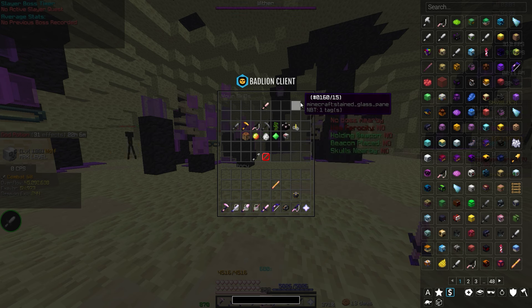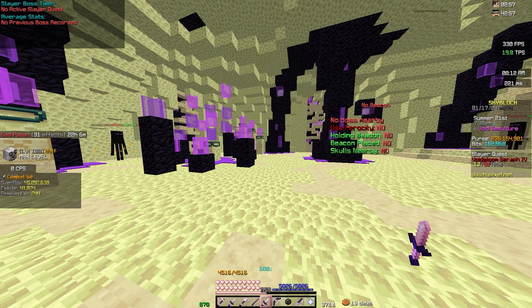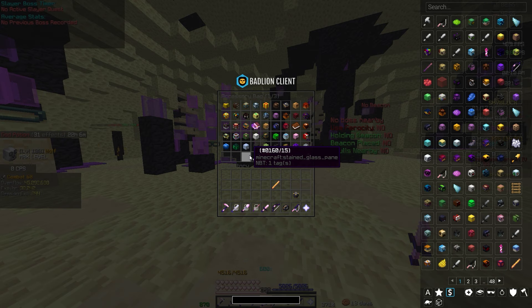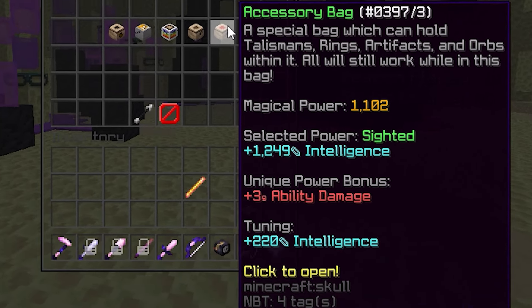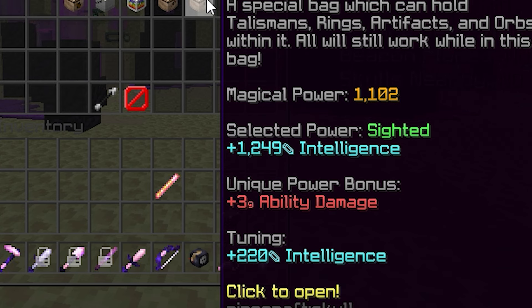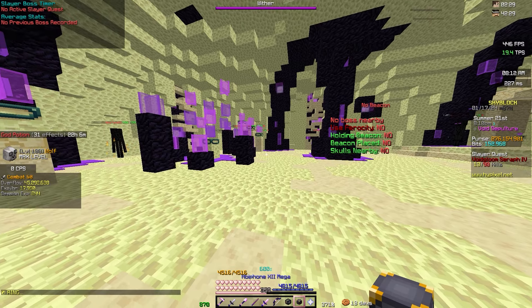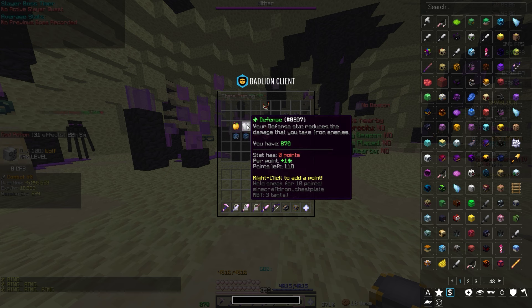I also have Combat 60, Enchanting 60, and Alchemy 50, which all increase my damage, and my talismans giving me a total of 1102 magical power. I've selected the Sighted reforge which gives me an extra three ability damage, and my tuning points are on intelligence - though I did change these tuning points later on to defense to give me a bit more survivability.